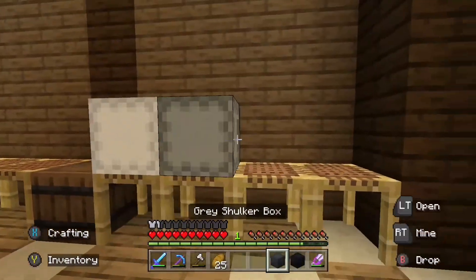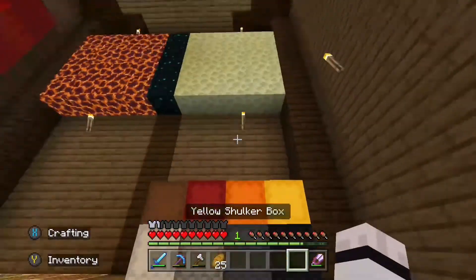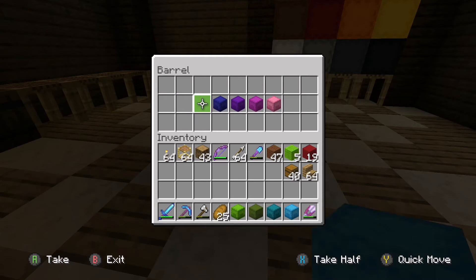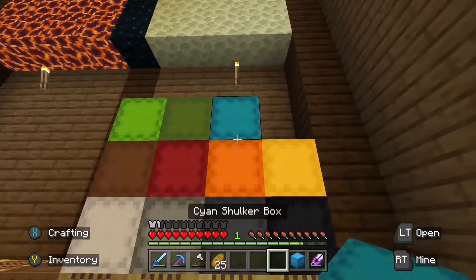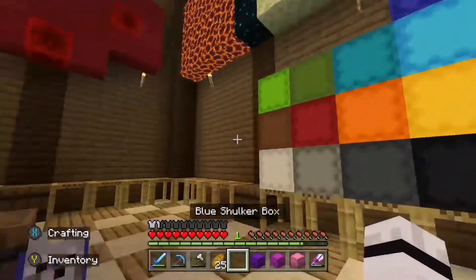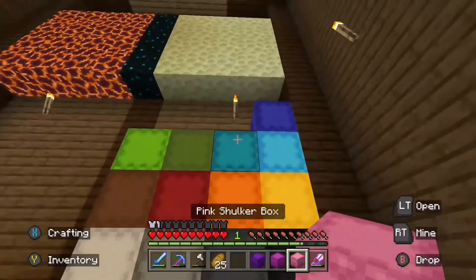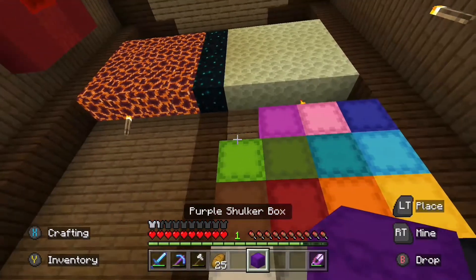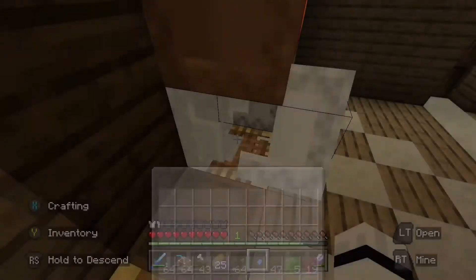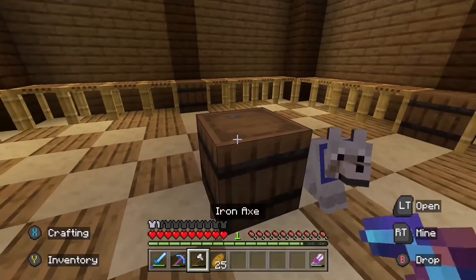In here is where all the end stuff is going to go — all the shulker boxes. It doesn't matter exactly what items go in there as long as it's end-related stuff. The greens go like that, then the blues, then the final colours — just like that. There we go, that's the shulker boxes done. I'll have to make a game out of these at some point — maybe parkour your way up to them.